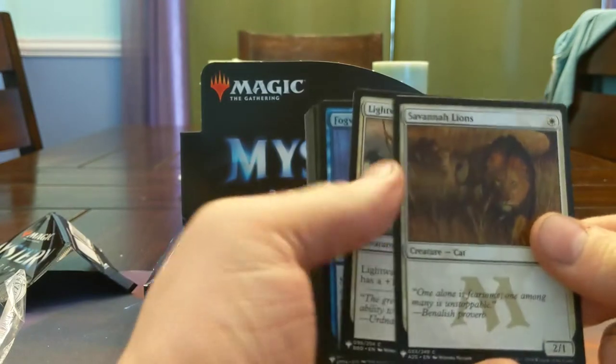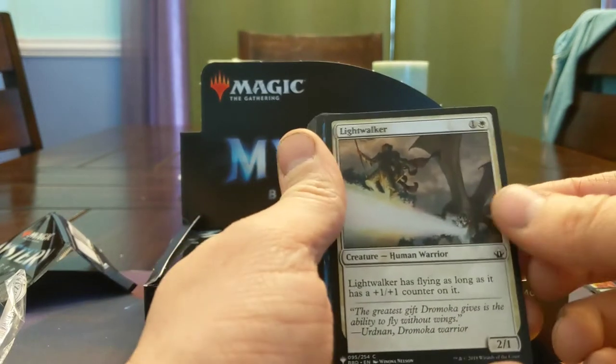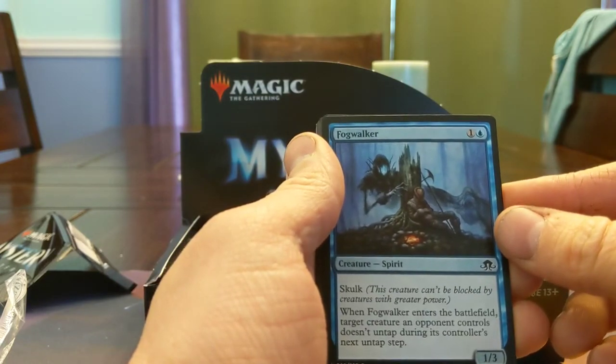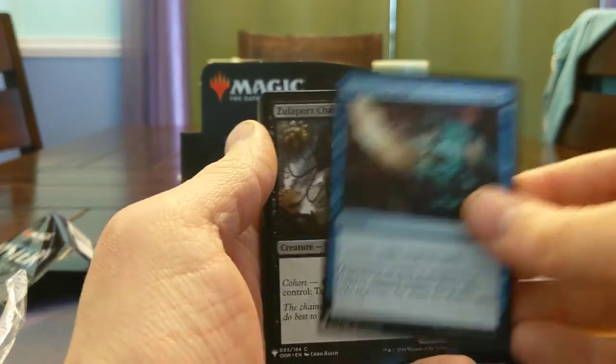Savannah Lions — a classic, 2/1 for 1. Lightwalker, classic. In Battlebond draft this was really solid. Fogwalker — 1/3 Skulk, taps down a thing when it enters the battlefield. Essence Scatter, one of my favorite limited cards.